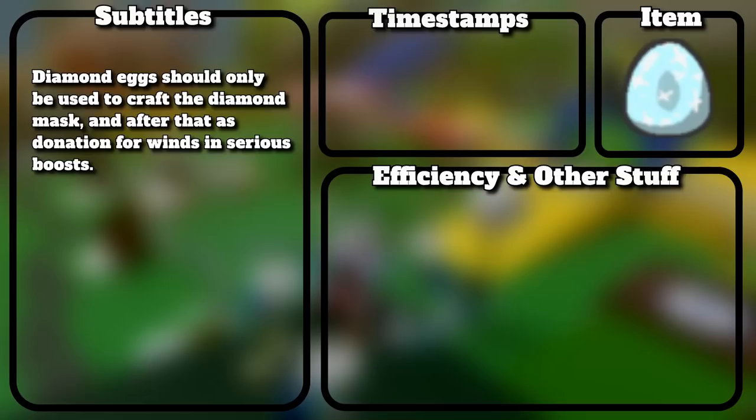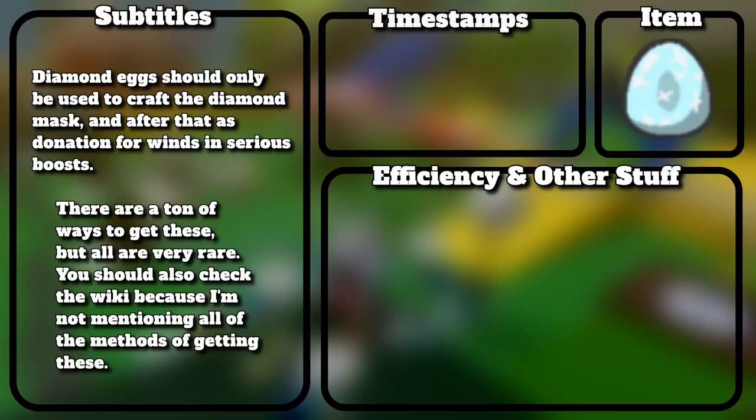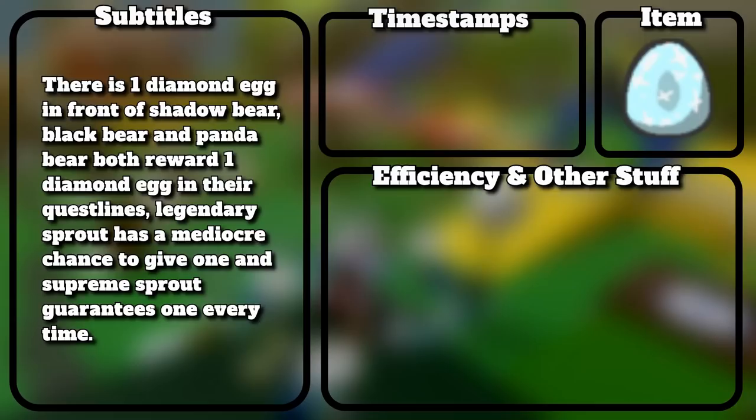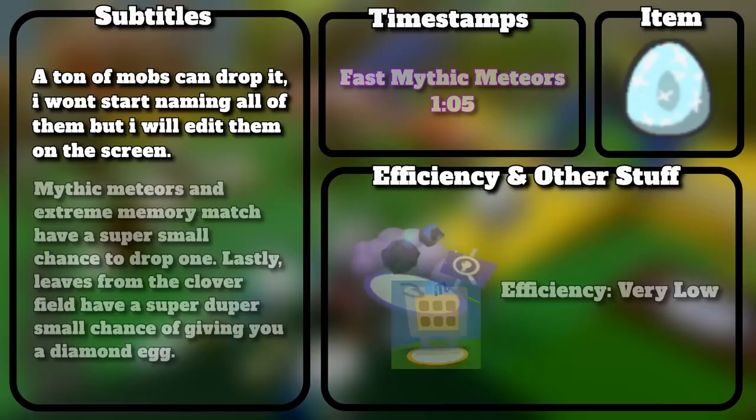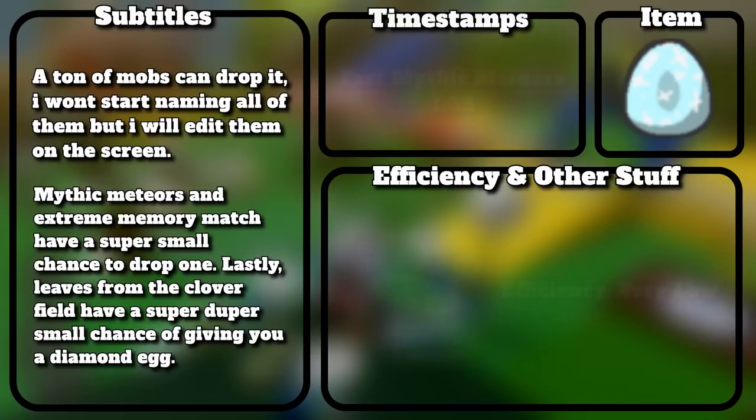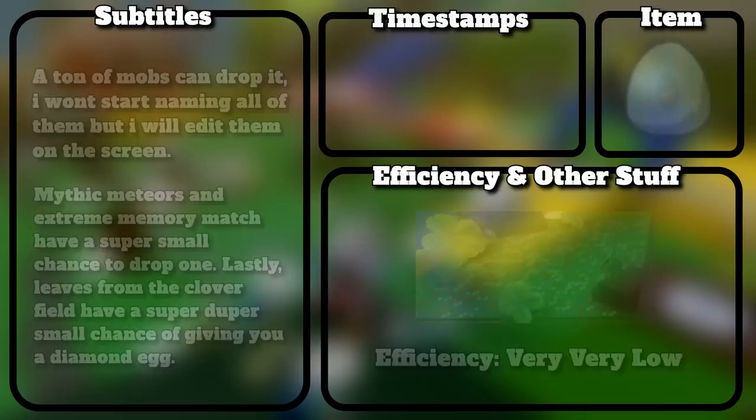Diamond eggs should only be used to craft the diamond mask, and after that as donation for wins and serious boosts. There are a ton of ways to get them, but all are very rare — check the wiki since I'm not mentioning all methods. There is one diamond egg in front of shadow bear. Black bear and panda bear both reward one diamond egg in their quest lines. Legendary sprout has a mediocre chance to give one, and supreme sprout guarantees one every time. A ton of mobs can drop it — I'll edit them on screen. Mythic meteors and extreme memory match have a super small chance, and clover field leaves have a super duper small chance of giving a diamond egg.